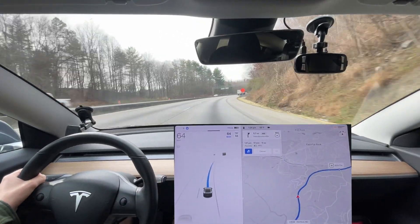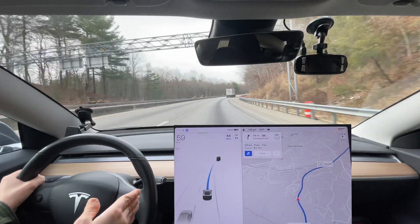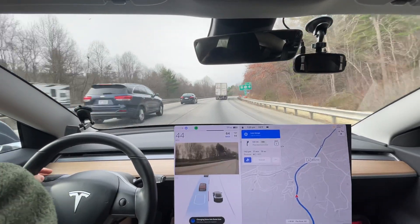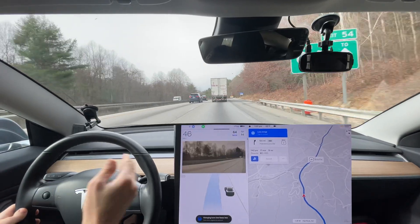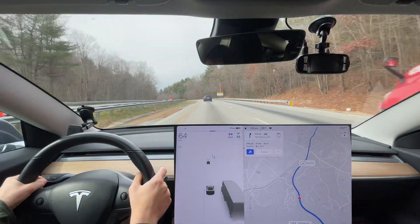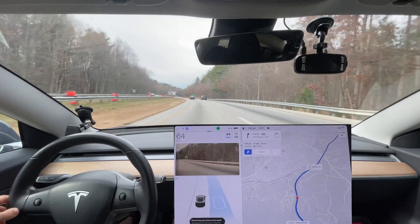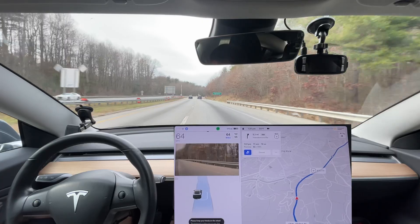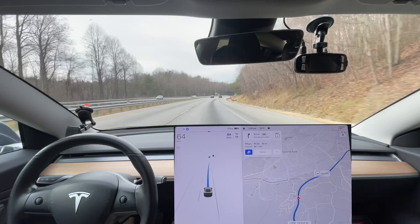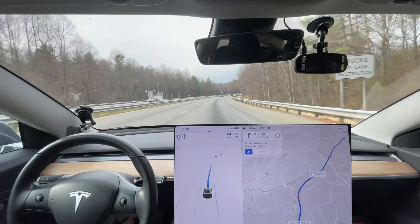Here's a tricky situation — we're coming up fairly fast on this truck and I needed to slow down sooner. There was a car in my blind spot and my car didn't go. Now it needs to change lanes. It was far too hesitant to change lanes. This is something we're going to look for in the new version — that type of behavior needs to be improved in version 11. I'm going to count that as a disengagement, though if I'd been more patient it definitely didn't need to be.